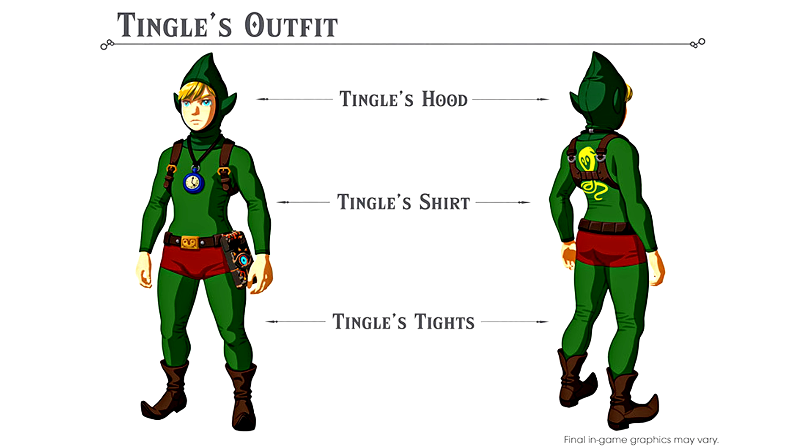All of these new sets look so interesting — they're all callbacks to previous Zelda games. Tingle from every game he's in, the Phantom Armor from Spirit Tracks, Majora's Mask from Majora's Mask, and Midna's Helm from Twilight Princess. Much more interesting than just green tunics. And you actually collect them within Hyrule — no amiibo required, no RNG drops. There will apparently be eight chests throughout Hyrule where you have to locate all of these new items, so you'll have to explore even more.